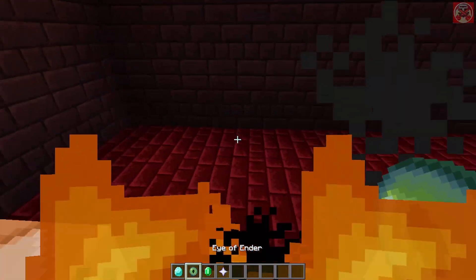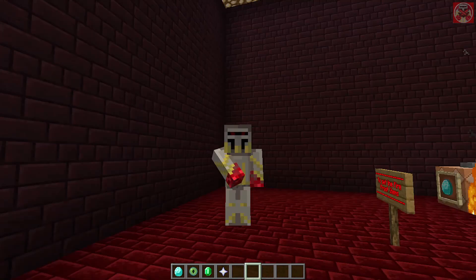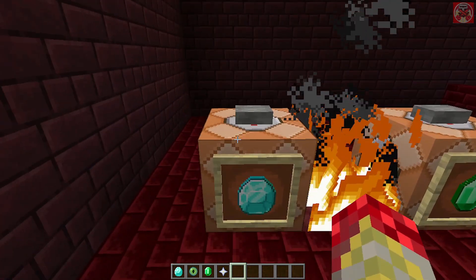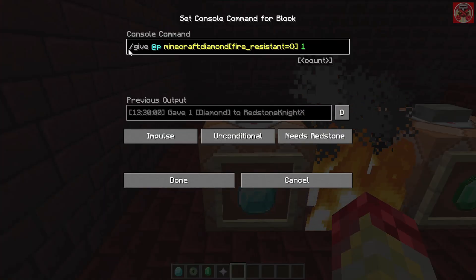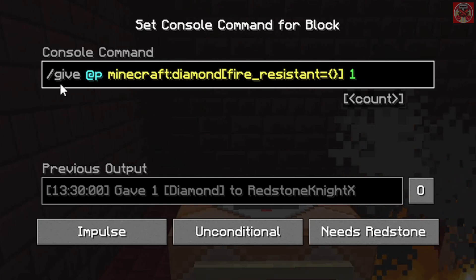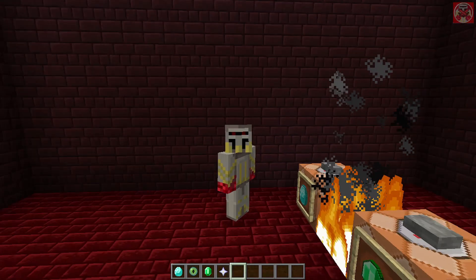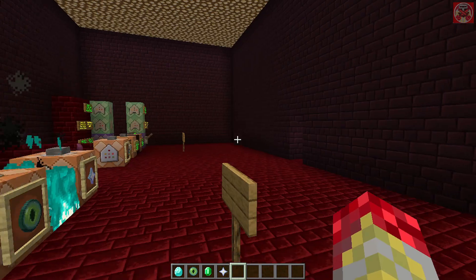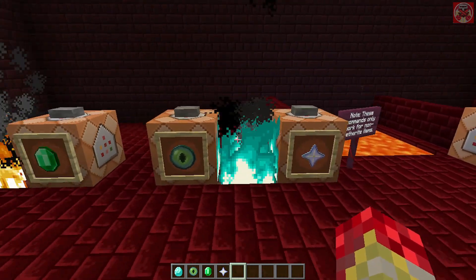It doesn't matter. So now let me go over the commands for getting these kind of items, starting with the diamond. It's a standard slash give command: /give @p minecraft:diamond, but you need to put in brackets and then fire_resistant equals followed by three curly brackets with one at the end. Technically the right term is fire resistant, but I'd still call it fireproof because they're immune to being burnt in fire and lava. And it's pretty much the exact same thing for all these other items.